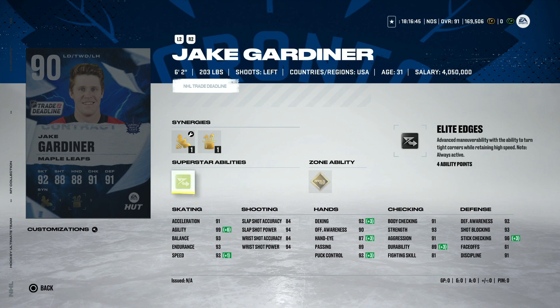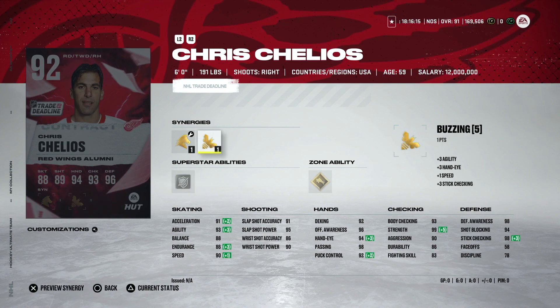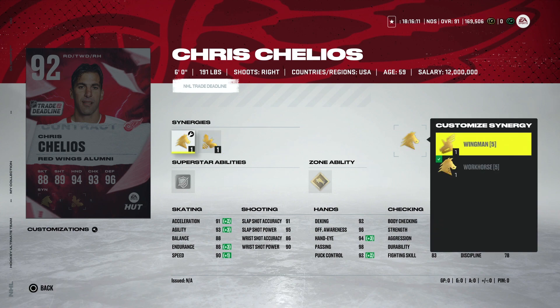Then we've got the 90 Brian Campbell from the Sharks. 91 speed, 91 acceleration, but just not a very good build for Hockey Ultimate Team. He's got gold Seeing Eye and Send It — I would have liked to see a Spinorama. Just not a very good build for HUT overall.